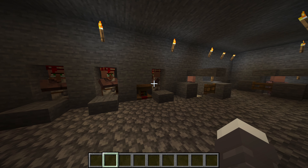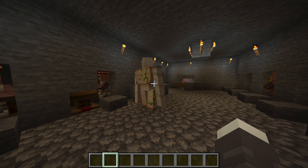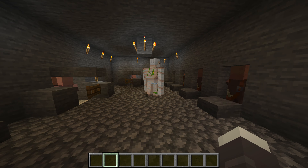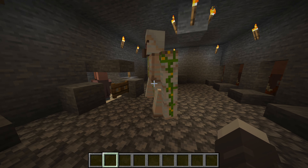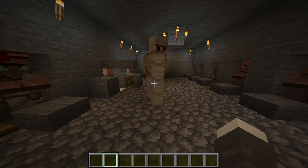There are a few more things I'd like to talk about before this video ends. The first one is Iron Golems. They will spawn naturally as your villagers begin to multiply, and you shouldn't mind them — they pretty much protect the villagers from anything dangerous, and they won't attack you unless you attack them first.